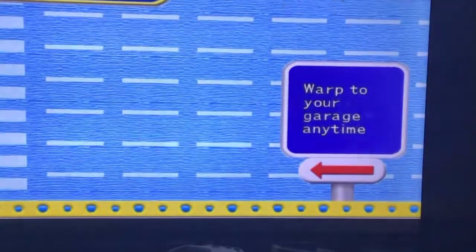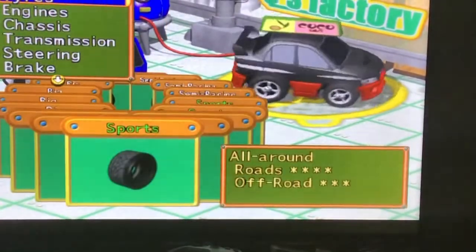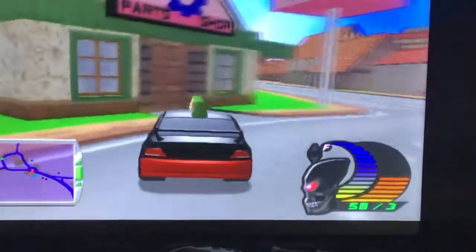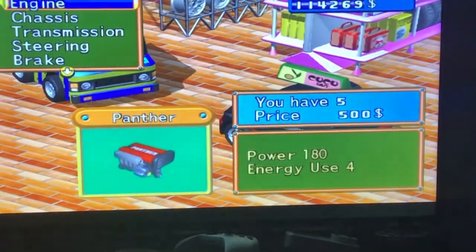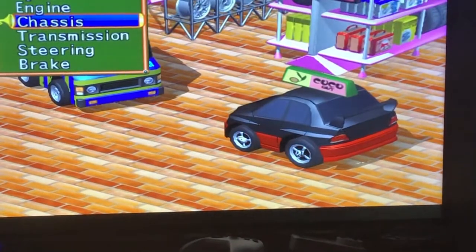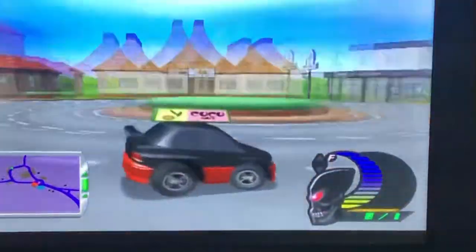I'll go back to Peachtown to show you where I got the parts from. You come in here and just buy the sports pack, the Panther, and the Quick. For some reason the transmission isn't showing here, and here's the chassis. So I'm assuming I just did it with normal parts — you can do it with normal parts as well, normal transmission or chassis. It's just the wheels that matter, so you might want to try it with normal parts and give it a go.